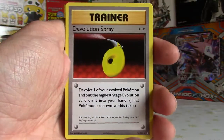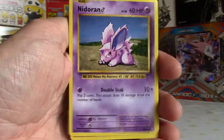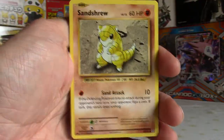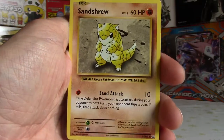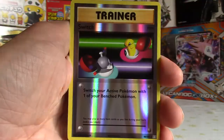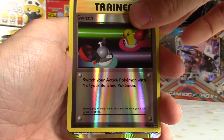Nidorino, Devolution Spray, Brock's Grit, and Nidoran Male. Could we get Nidoking to complete the set? Vulpix - nice looking Vulpix, such nostalgia with these cards, such classic old art. Sandshrew, Ponyta, Magnemite. A reverse Switch. What's the last card going to be? Can it be something special?